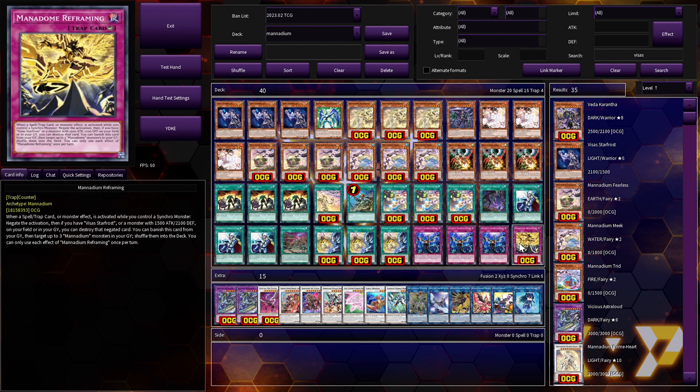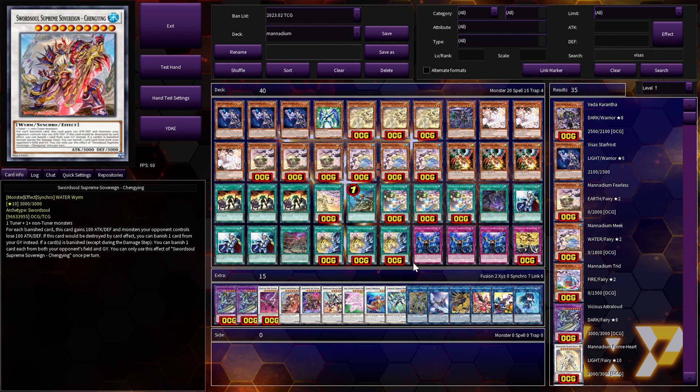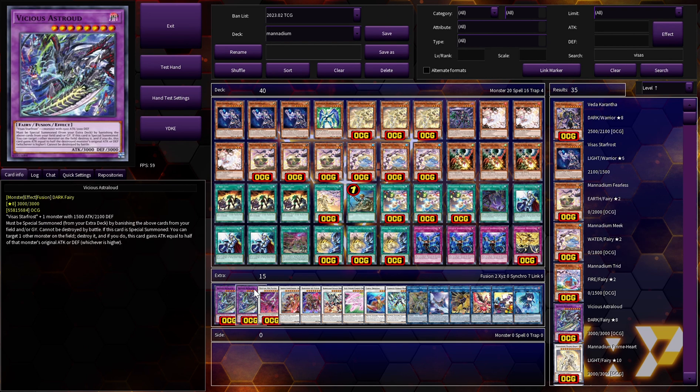We're on three copies of Infinite Impermanence as another good hand trap. One copy of Monadium Reframing: if you control a Synchro monster, when a spell, trap, or monster effect is activated, you can negate the activation. And if you have Piece of Star Frost or a monster with 1500 attack or 2100 defense on your field or in your graveyard, you get to destroy the negated card. It's unbelievable — it's basically Solemn Judgment in the extra deck.